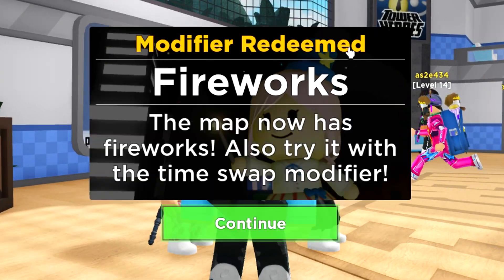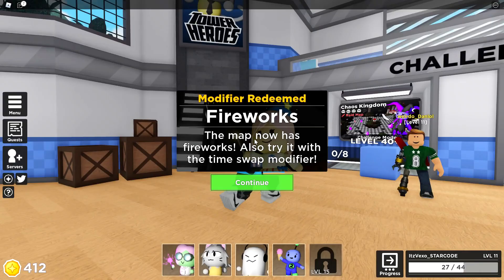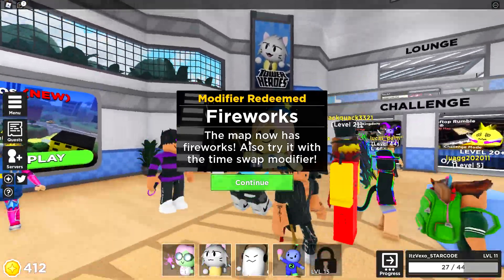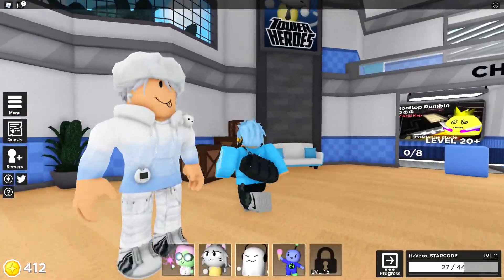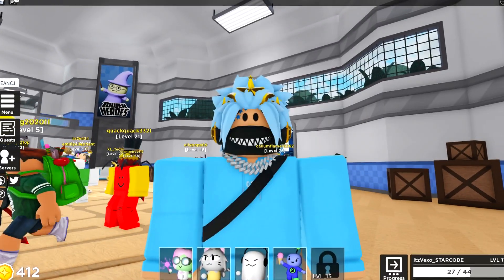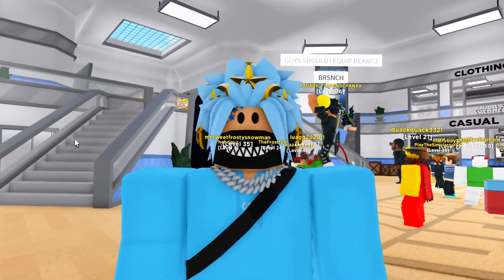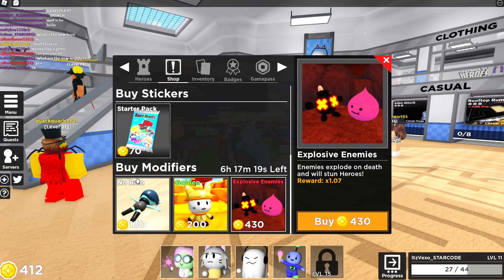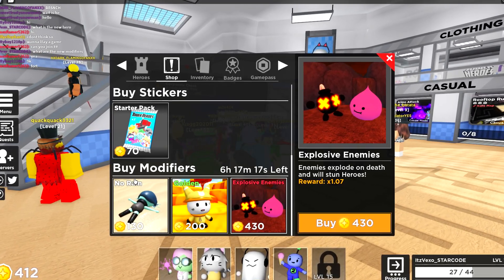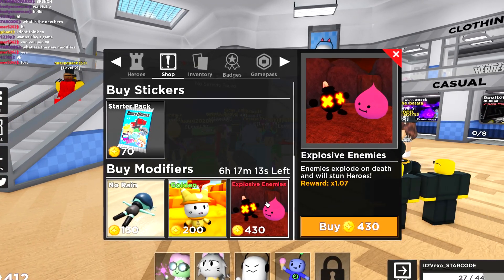4th of July 2021. Redeemed that code. And as you guys can see, modifier redeemed fireworks. The map now has fireworks. Also, try with the time slot modifier. I'm going to be honest with you guys, I do not know how you can actually use these modifiers. Buy modifiers — I'm not really sure if modifiers are new or if all of these are new.